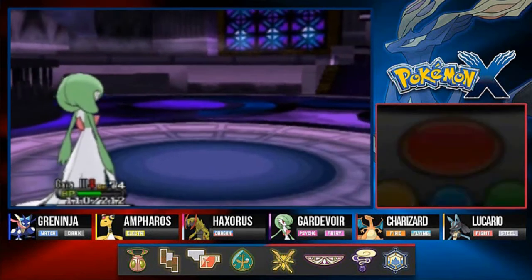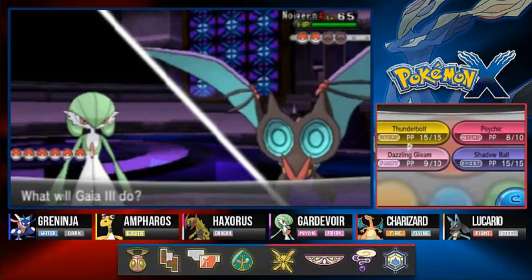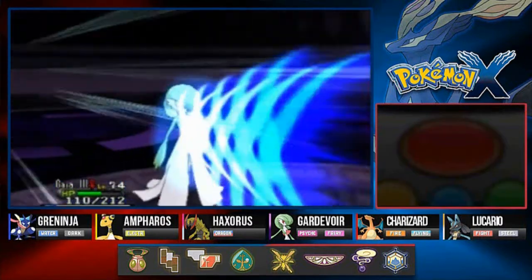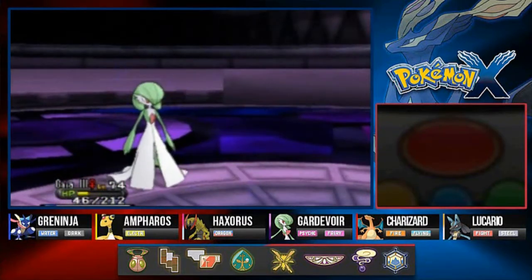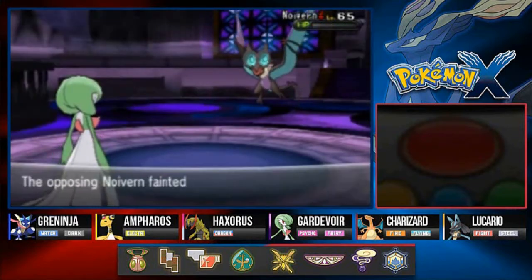Who's next? Noivern — another Pokemon I really wanted to have on my team. Let's go dazzling gleam. That was a critical hit, but dazzling gleam finishes you off.